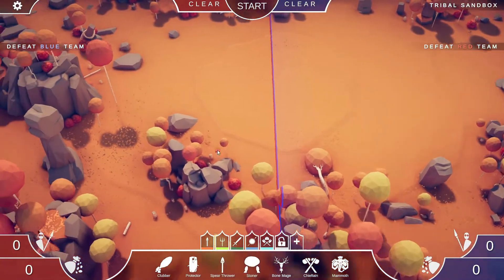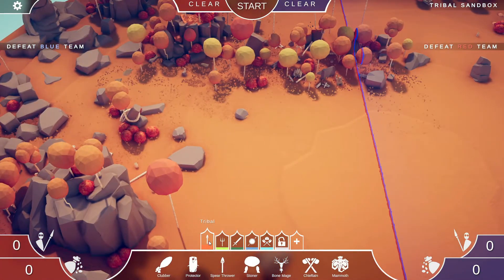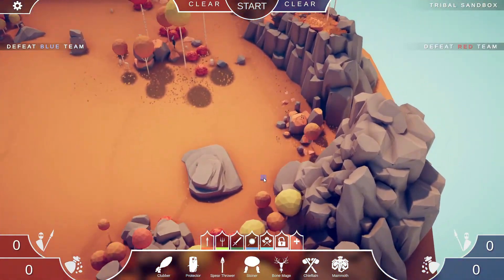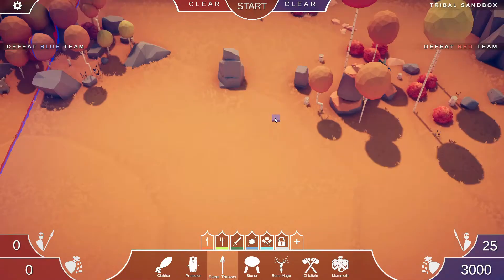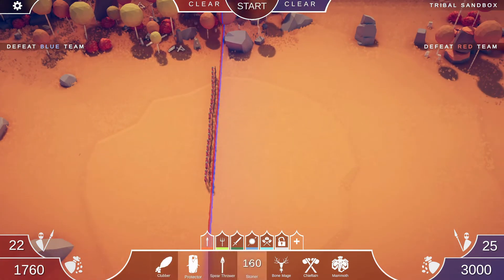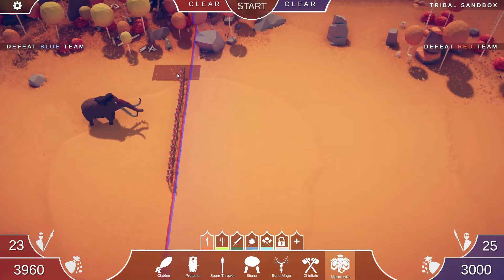Here we are — this is just the plain tribal level. In sandbox mode you have access to all of the units. I'm going to try a tribal battle. We've got a lot of cool mountains, so I could put a whole bunch of clubbers — actually, spear throwers might be better. They're probably all going to fall off, but we're going to put some spear throwers up at the top and then down here I'm going to put some protectors.